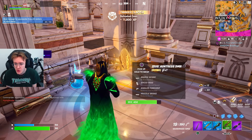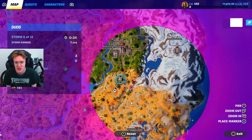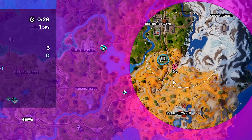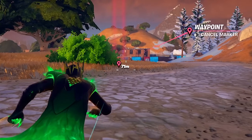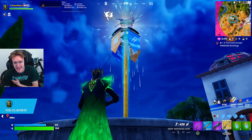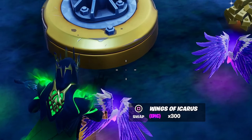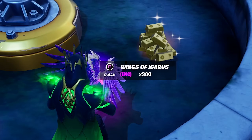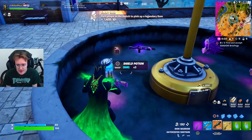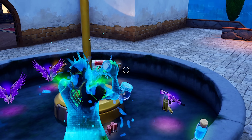What does he drop? Zeus Huntress DMR — he drops a DMR after all of that. I do want to try to take out all the bosses this video. He drops a bunch of wings as well, and a legendary version of one of the weapons. I'm guessing Cerberus has the mythic shotgun, so that makes sense. I'm a massive fan of this new shotgun — it is actually so good.